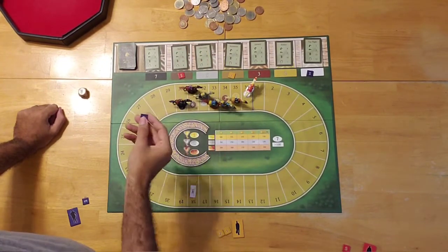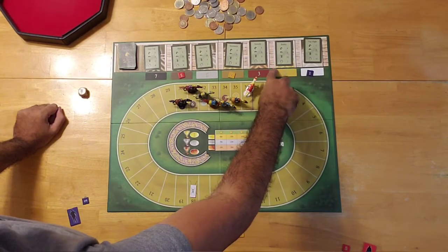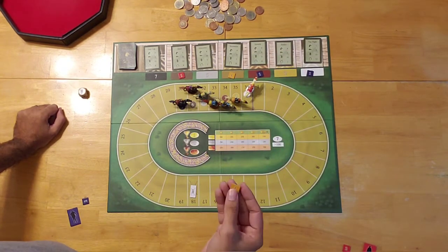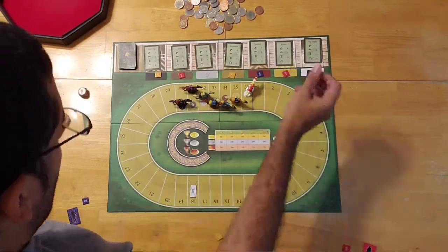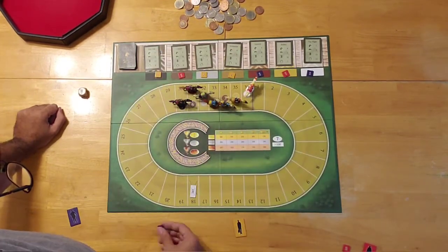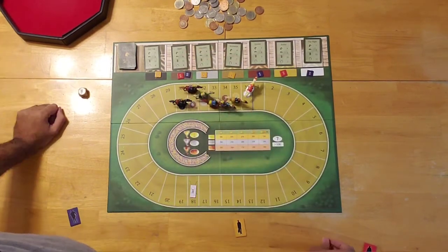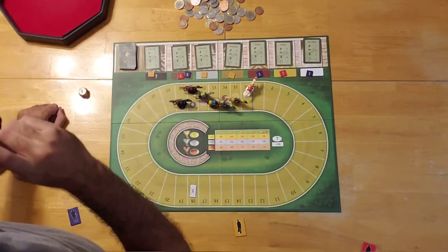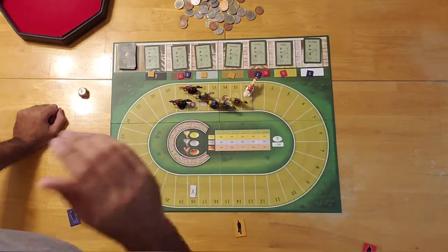Now player number one, the blue player, is going to go back and place a bet on number three, which is solid. Then the yellow player will bet and place their double. The blue player will place his double as well. Number seven is always a little bit risky because it's the furthest back. Red player will place their double right here. And now we will proceed with the game.